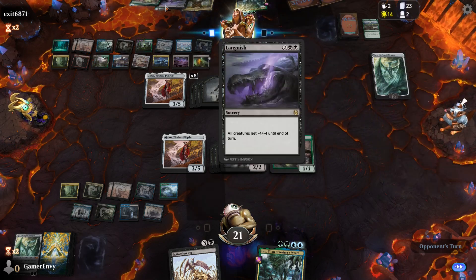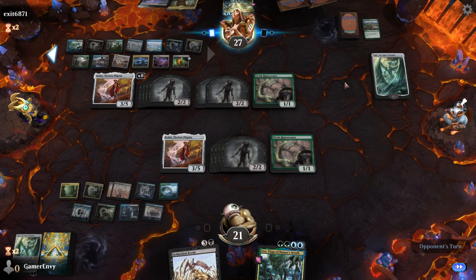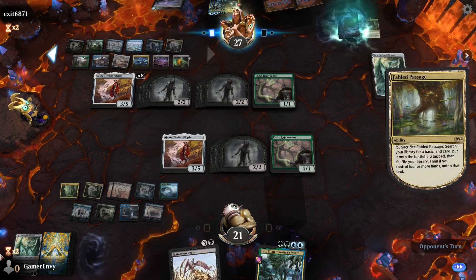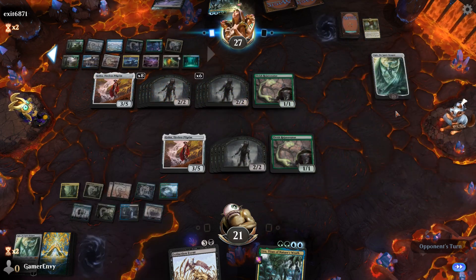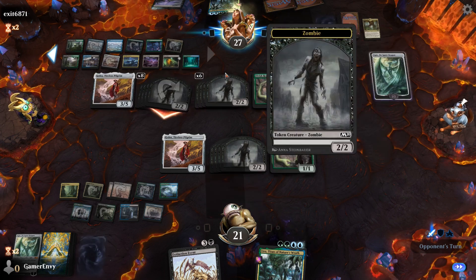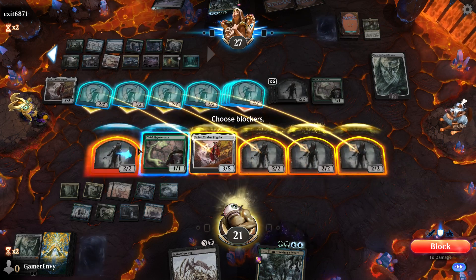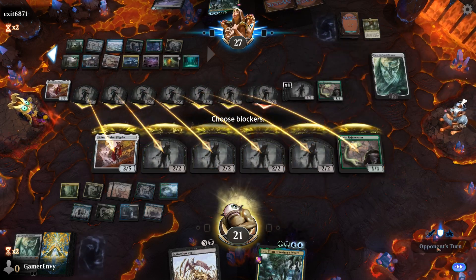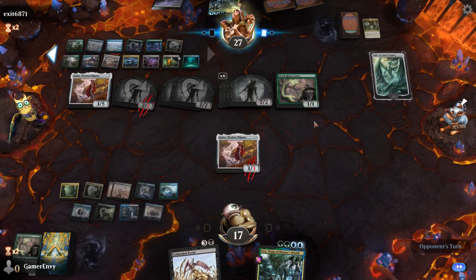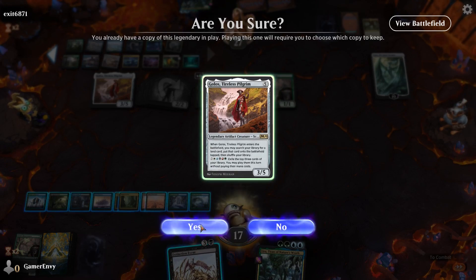Oh, land land. Languish - that kills everything, my creatures and his. We do have another Extinction Event so we can save ourselves if need be, but I think he's going to swing. We need to block - block, block, block, block, and block. We'll lose all our tokens but we will gain some important things from it, ideally not being killed. Hey, it's Golos! Yes, play Golos! Let's try not to die.